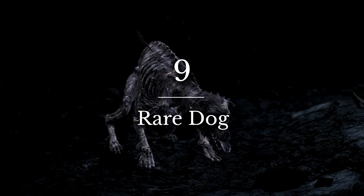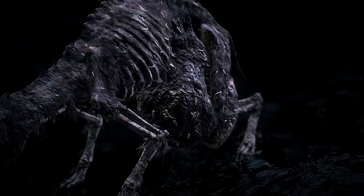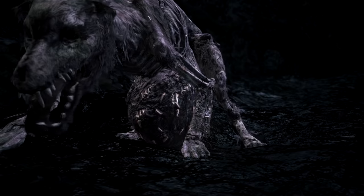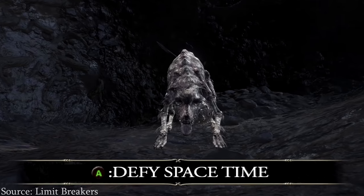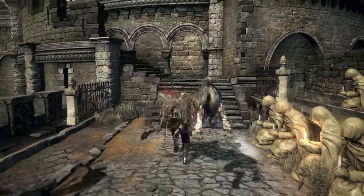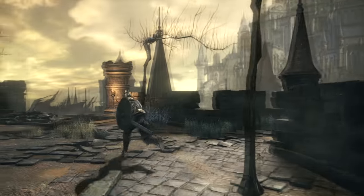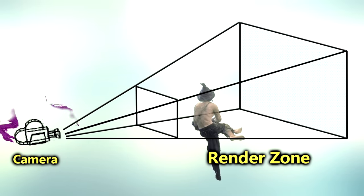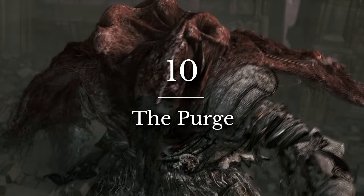There is one dog in Dark Souls 3 that is not like the others. Hidden in a small cave to the left of the final bridge along the Path of Sacrifice, if you look closely you'll realize it's maggot-infested and incredibly bloated. This pup has been on my secret list for years. Limit Breaker's channel has an entire video on the space-time distortion abilities of dogs in Dark Souls 3. It turns out it's only the larger arrow-pierced dogs that teleport, and they only do so off-screen, which means it has something to do with them entering your render area before they're ready.